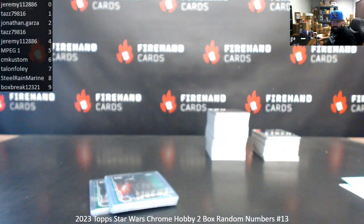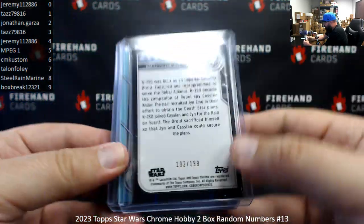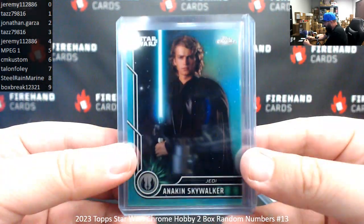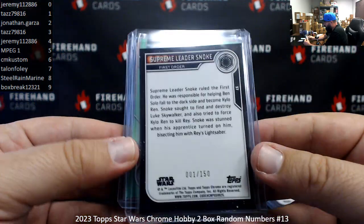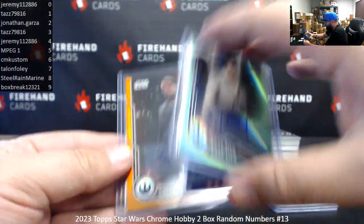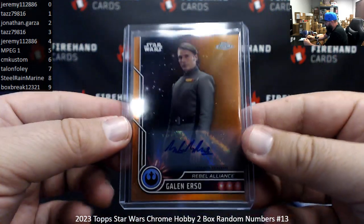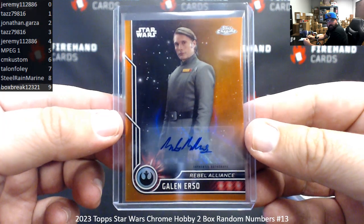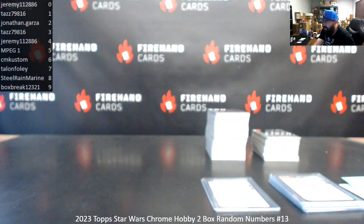Alright guys, here's your recap — 2023 Top Star Wars Chrome Hobby, two-boxer random numbers break 13. Thank you for joining in the break. Here's what we pulled: Aqua Refractor numbered to 199 — K250, 192 of 199. Anakin Skywalker Aqua, 69 of 199. Blue Refractor Supreme Leader Snoke, 1 of 150. Both autographs are also serial numbered. Green Auto, Rose Tico of the Resistance, signed by Kelly Marie Tran, 25 of 99. And our big hit — orange auto, character Galen Urso, signed by Mads Mikkelsen, 22 of 25. Spot 2 on that one. Thanks for joining in, thank you for your support of Firehand Cards. Congrats to our lucky hitters in the break. Until next one.